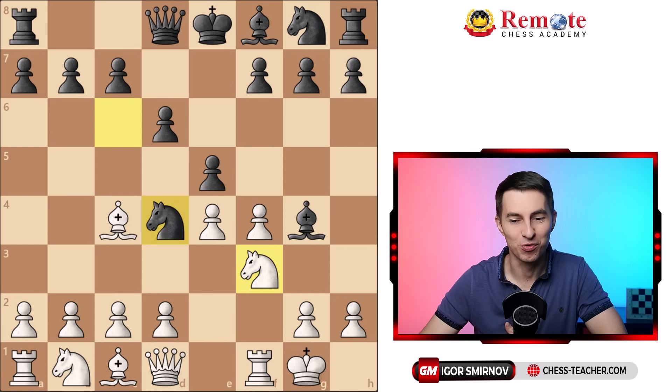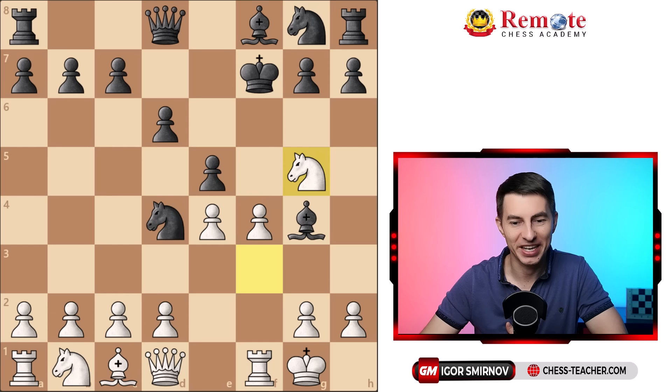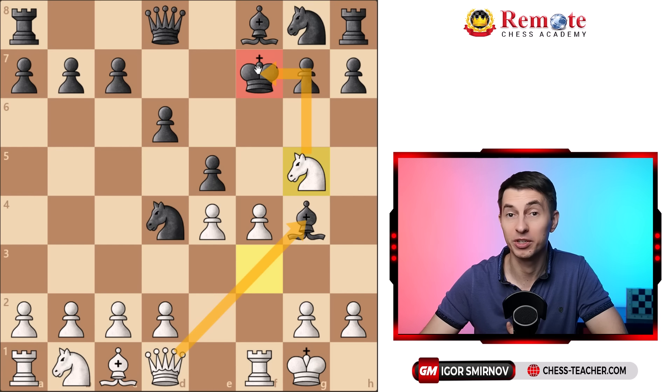You ruin your opponent's position by playing bishop takes f7 tactics. Although it comes as a bolt from the blue, it's actually quite a common sacrifice in the King's Gambit because you've got the open f-file for your rook. After bishop takes, black recaptures, then you play knight g5 check. You want to regain the bishop on the next move with interest, because along the way you've exposed your opponent's king, won a pawn, and ruined his position overall.